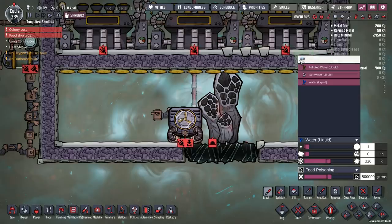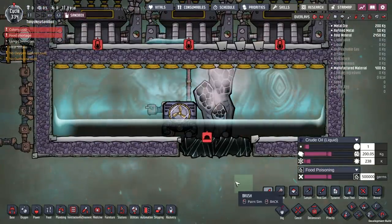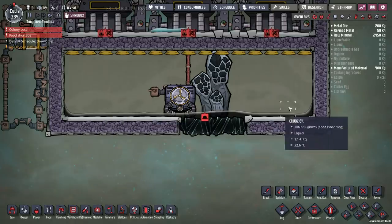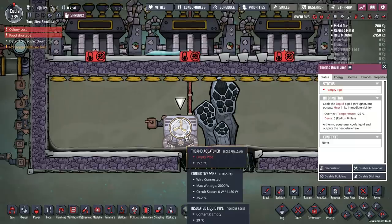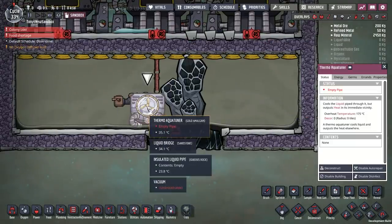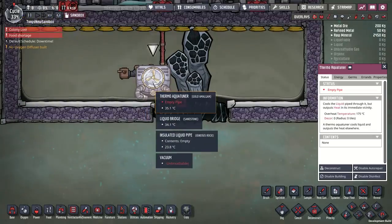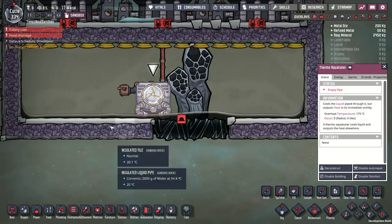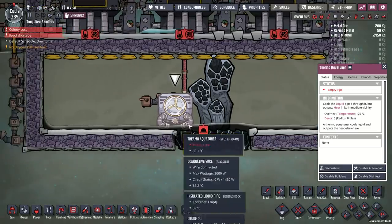I'm going to put just a little oil in the steam room — about 200 kilograms, just enough to cover the bottom. This is important. One thing it does is it keeps the aqua tuner cool. The steam in the steam room won't interact quickly enough with the aqua tuner for it to stay cool while it's running, but the oil on the ground will. The maximum temperature of this aqua tuner is only 175 degrees because it's made of gold amalgam. I'm also using the crude oil on the bottom of the steam room to transmit heat right and left through the steam room.